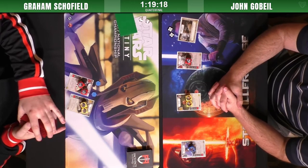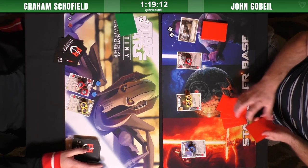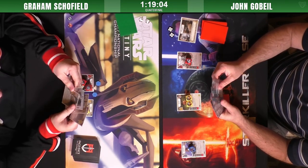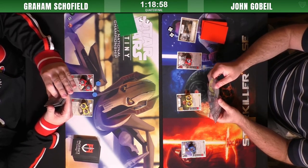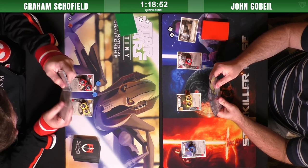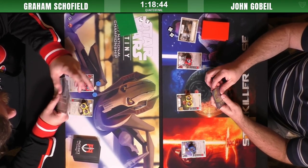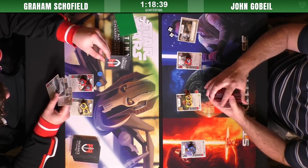He didn't play any ambushes that game, so Han was at his base ten, which is rough. He didn't get the second chance off — that game is not at all indicative of this matchup. This deck has a lot of survivability. You survive with one second chance, you get the second second chance, and just keep pumping out damage. The big thing for Graham is the two disarms to try to screw with the FN chain. There's a lot of money cards in this Bala deck — a little bit of control, lots of weapons and money.